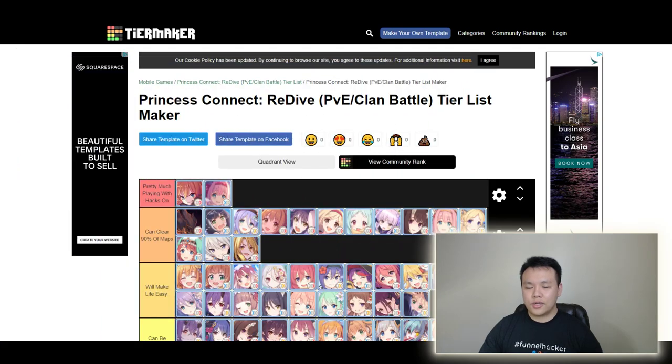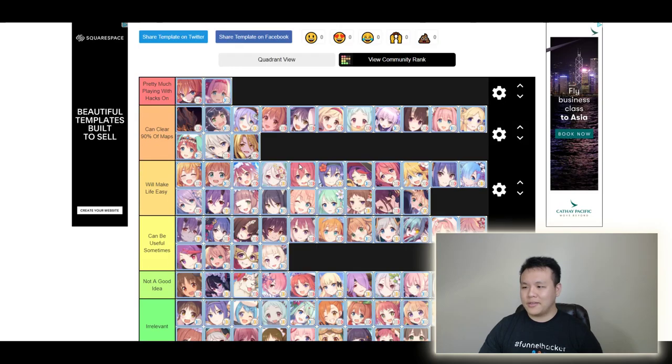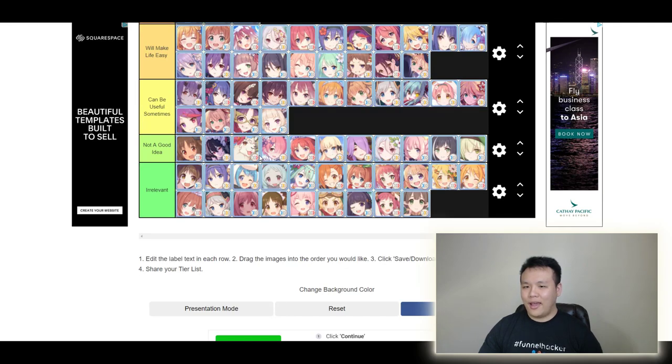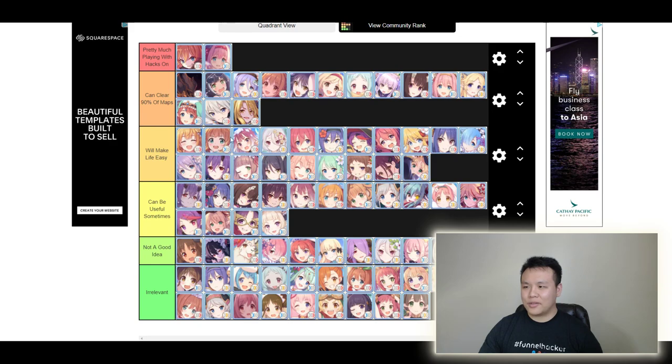I put together a tier list maker. I was planning to show it in-game, but I thought having a tier list with a shareable link would be pretty cool — I'll include the exact link in the description so you can click and see the characters. This tier list doesn't include the newest summer characters, only some characters from before, and I'll talk through each tier.